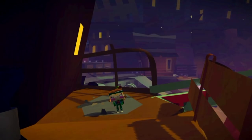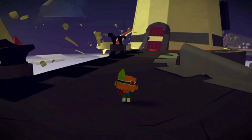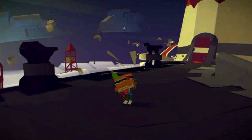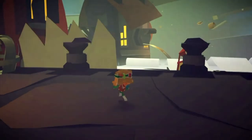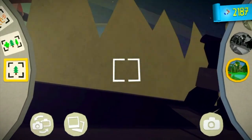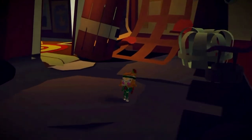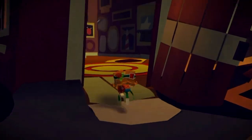Once you've made your way down the lighthouse by rolling down the chute, head across this walkway. All you need to do is take a photograph of this and it will unlock a new paper craft. From here, rotate the camera around and head into this area.